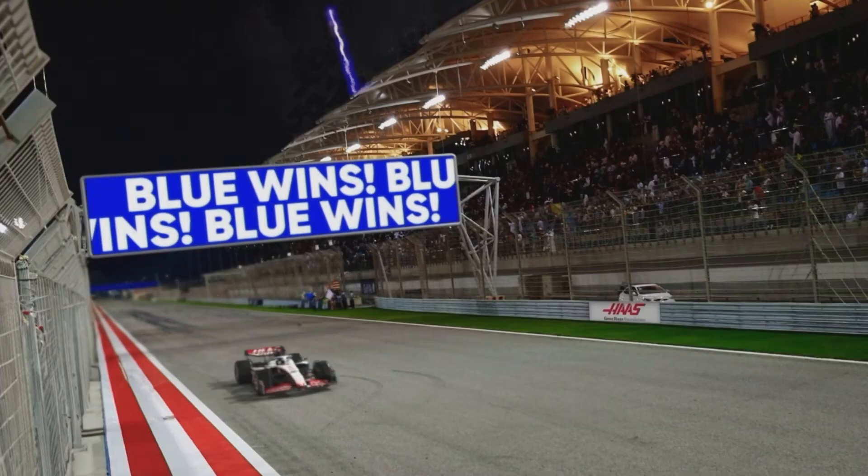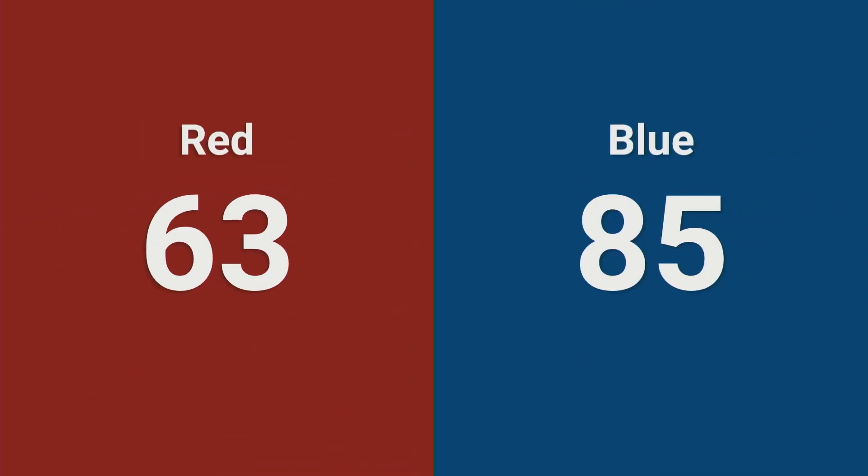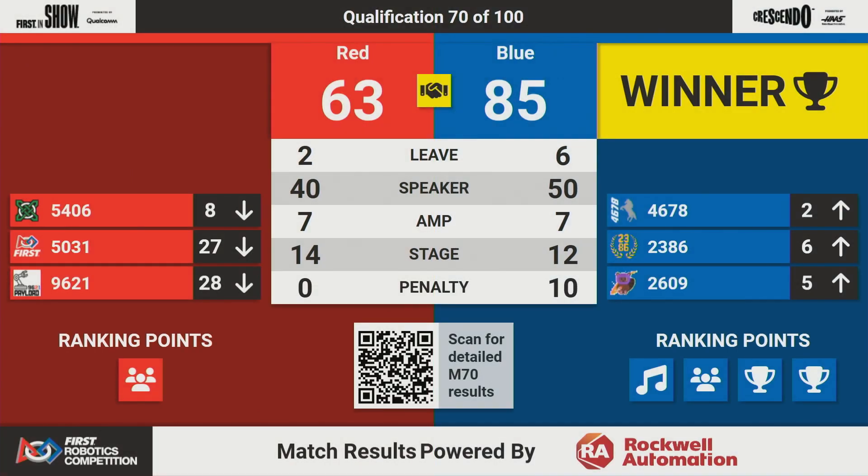And our score tonight: the Blue Alliance is taking home the victory with a score of 85. They will be bringing home all four ranking points, vaulting them all up in the standings — a powerhouse alliance. The Cybercaps number two, the Trojans number six, and Beaverworks number five in the rankings. One ranking point picked up by the Red Alliance, but not quite enough to hold Celtex up — they're dropping to the number eight spot in this qualification match.